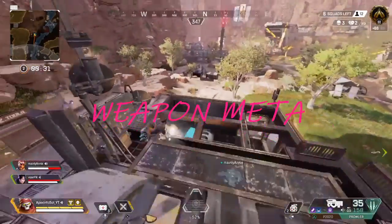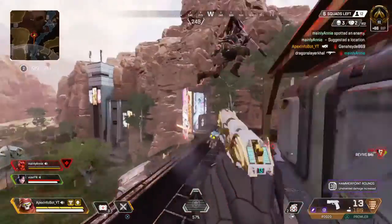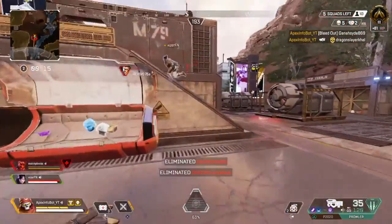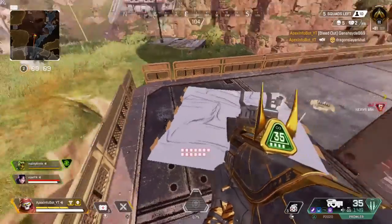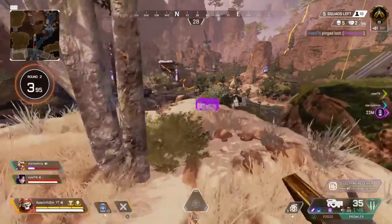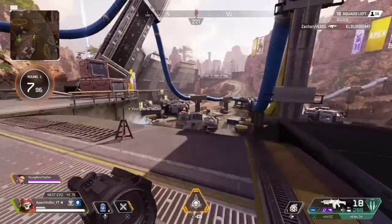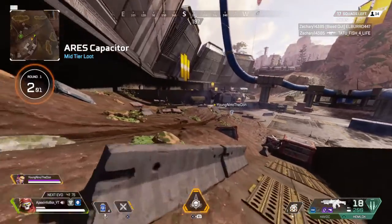The weapons have seen a couple of changes. With the Devotion, they've increased the hip fire spread at a base level and also increased the spread added while firing. For the Spitfire, they tried to keep hip fire numbers consistent across the same weapon class, so they increased the hip fire spread but compensated by reducing the horizontal recoil. So they introduce a legend whose passive buffs LMGs and then they nerf LMGs — okay.